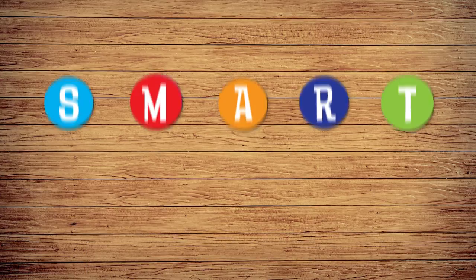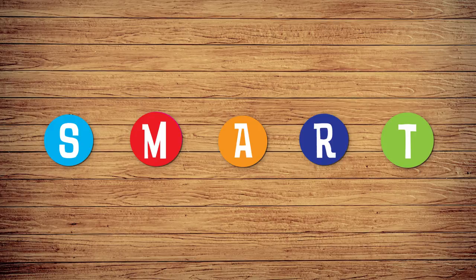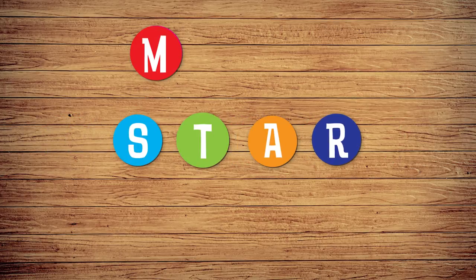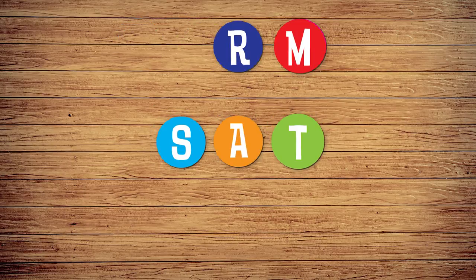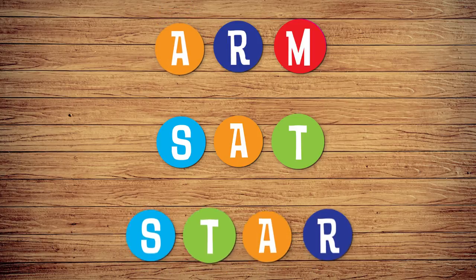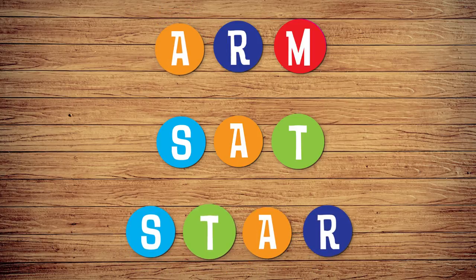If you'd like, at the start of your turn, you can try to spell one of 3 words for a special bonus. Spell STAR to get an extra spin. Spell ARM to steal a Smart Token from another player. Spell SAT to choose your subject on your next turn without spinning the spinner. Once a player spells one of the words, no one else can spell that word for the rest of the game.